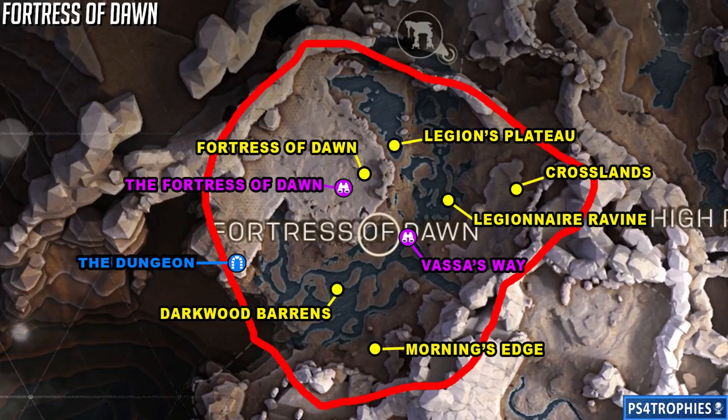Here are all the locations in the Fortress of Dawn. Again, yellow is the districts, blue is the hidden place, and purple is the landmark. For the purple landmarks, you have to interact and unlock them — just fly up high above these locations and you'll spot them really easily.